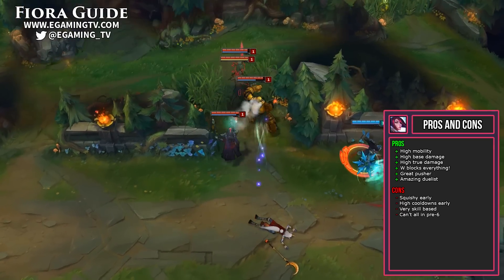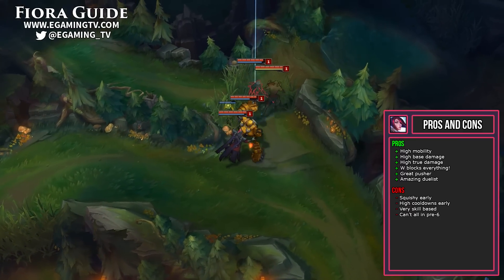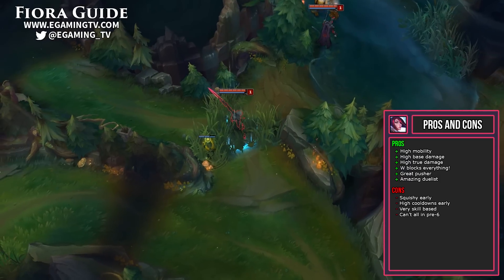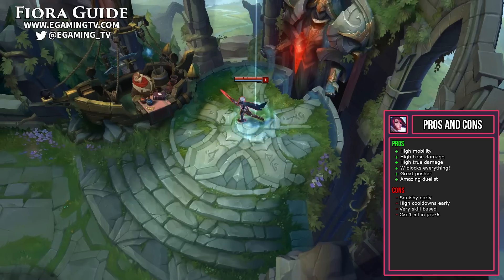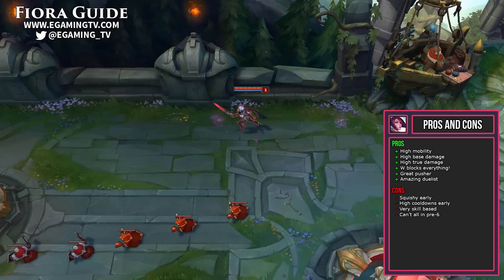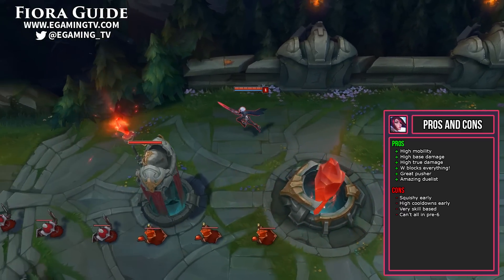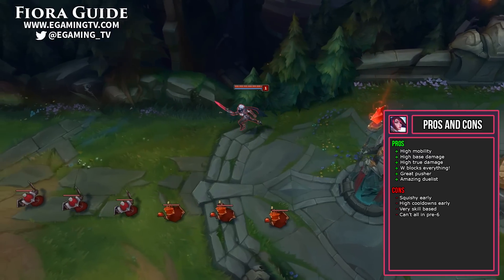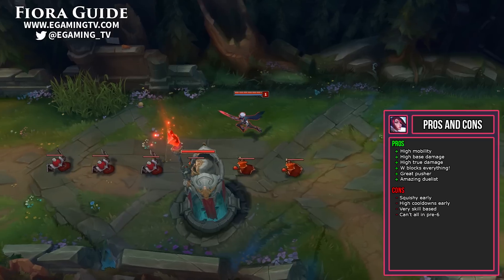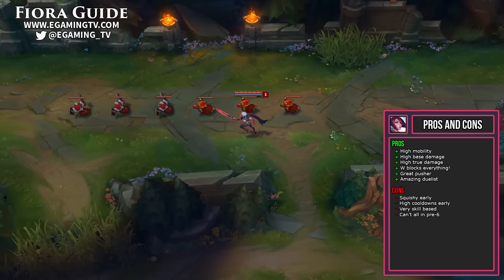Let's explore her pros and cons. One thing Fiora has going for her is her high mobility — she can jump around with her lunge, and she gets increased movement speed from her passive and ultimate when she hits vitals. Her passive gives up to 50% bonus movement speed when you hit a vital, and this is doubled when you have your ultimate, giving up to 100% bonus movement speed, which makes you insanely maneuverable. She also has high base damage and even does true damage, which comes from her passive when you hit a vital — making Fiora one of those champions that can bring down tanky champions rather quickly.